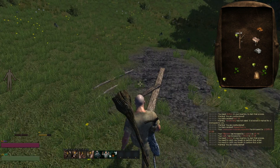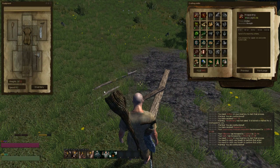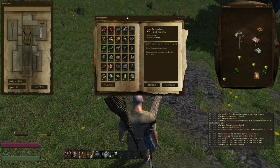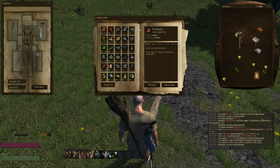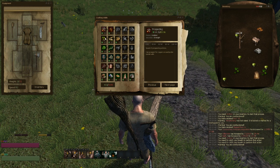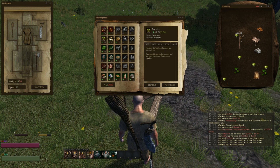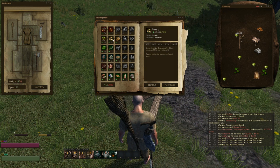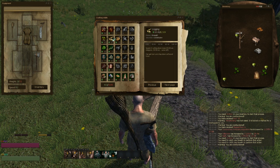The first thing you're gonna need to do is open your crafting skill book by pressing L. We're gonna see what we need. To build a house, you need to upgrade logging so you can take down trees.